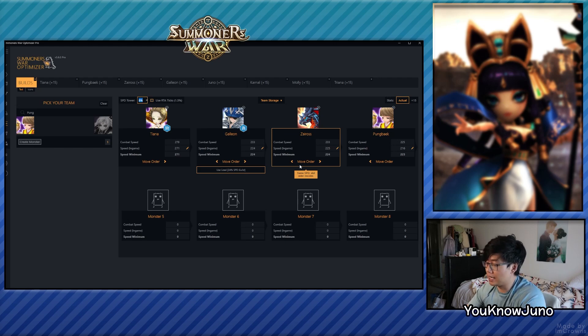When it's level 15, you'll see my initial build — this is going to change because with the 15% boost, due to the horrendous base speed that Zeros has, Galleon is going to take more of that speed and actually be one speed faster than Zeros. You can see combat speed: Galleon is 241 whereas Zeros is 240 — one speed slower, meaning Zeros will move next. It can be slower; there's a speed minimum, meaning it could be this slow and still take the next turn because of the 30% boost from Tiana. With a 271 Tiana, Galleon can be 218 speed, Zeros could be 218, and Pengbek can be 216.